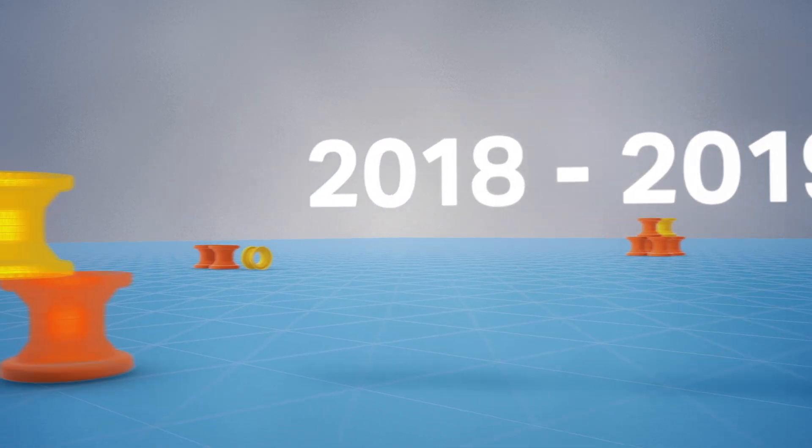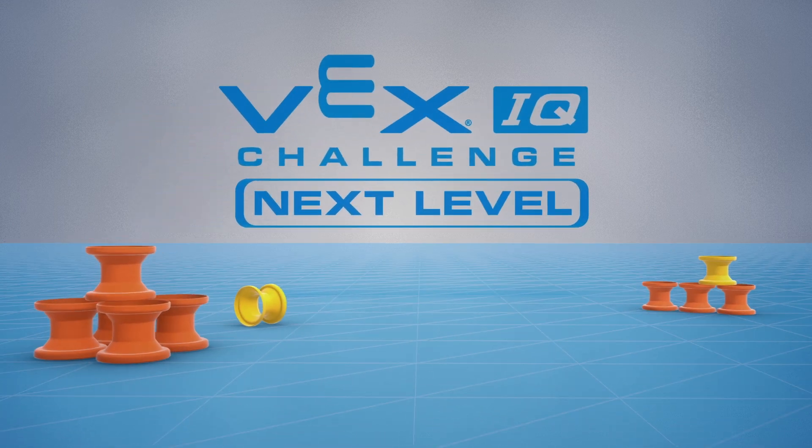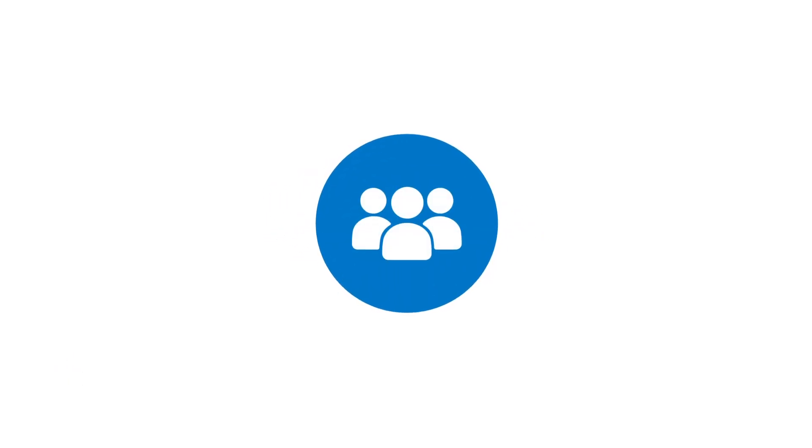Welcome to the 2018-2019 VEX IQ Challenge Next Level. There are three ways to play the game. First, two teams will collaborate in 60-second Teamwork Challenge matches, working together to maximize their score. Both teams will receive the same points.